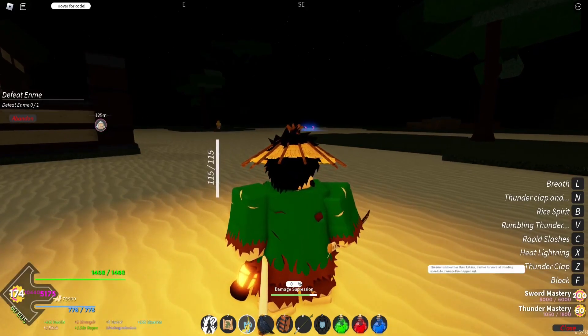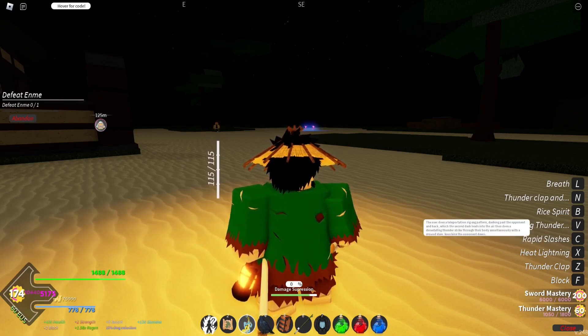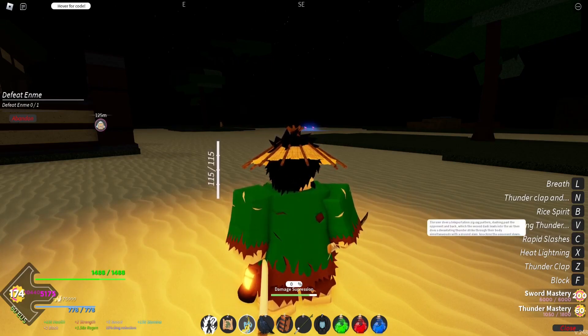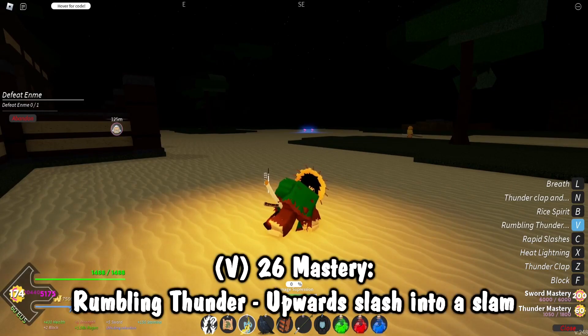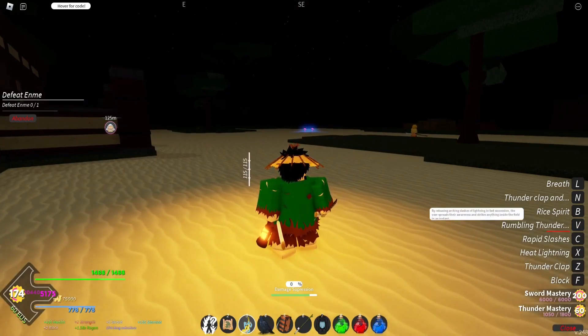Thunderclap and flash: unsheathe the katana, dash forward, land, and damage the opponent. Lightning: user unleashes a long range sword slash made of lightning — that description is a lie though. Wrap slash: swiftly pull the katana, perform furious sword slash attack. And then rumbling thunder — it's rumbling thunderbolt, usually does a teleportation zigzag pattern dashing past the opponent and back, with the second dash leading into the air, then a devastating thunderstrike through their body simultaneously with a ground slam knocking the opponent down. But in-game it's kind of just a projectile forward and then a slam.